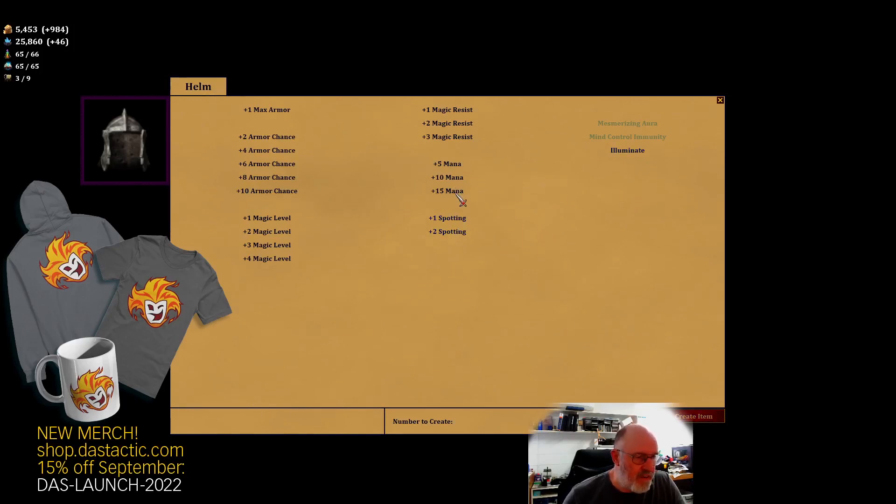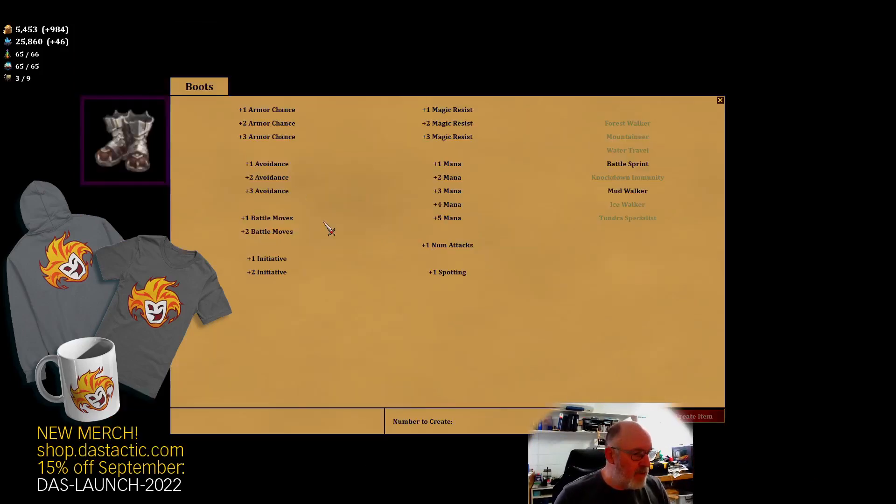We've got magic resistance and magic levels back in here at 16,000 for one - that could be useful. Armor chances and max armor are also available, with max armor costing another 10,000 mana. You can see you really can spend mana very quickly when you start building these items. If we change the item type, boots have a different set of aspects - mud walkers requires one of those special gems, while battle sprint only needs mana with nothing special required.